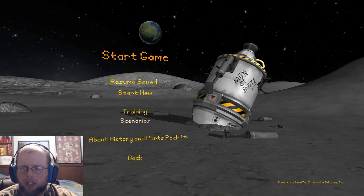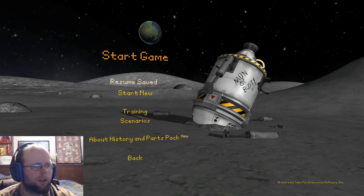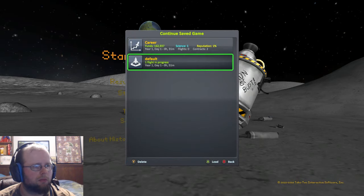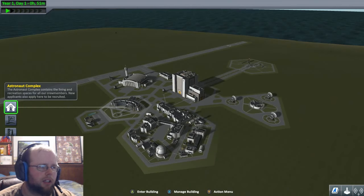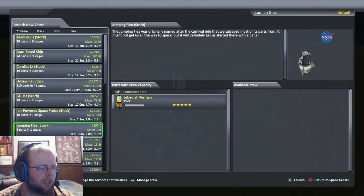I've done a bit more training and learning, and I think we can get much closer this time. We'll at least get off the ground, probably get somewhere near the moon. Let's resume this save we had from yesterday. Now that I know how to set this stuff up, let's go to the launch pad with the Kerbal X.